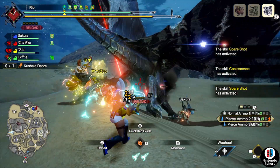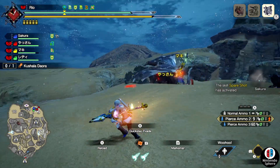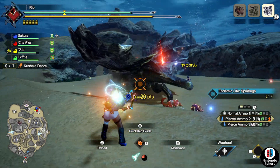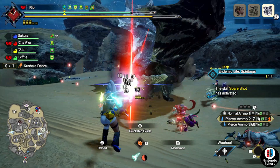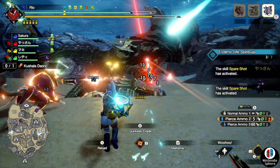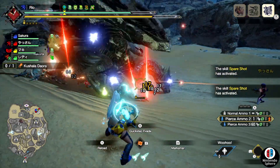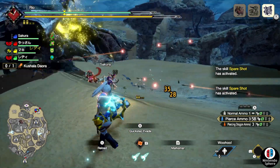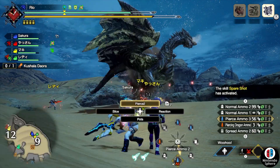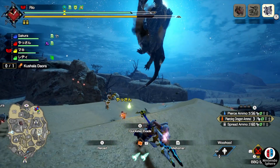One of those event quests will be 'Shadow in the Sandstorm,' which puts you up against a Kushala Daora in the Sandy Plains. As far as the quest is concerned, there doesn't seem to be anything special about this Kushala Daora — it's just a normal master rank Kushala Daora, with no risen version. It's going to be relatively fast to take down, though it does like to move around a little bit if your team doesn't have high damage output.